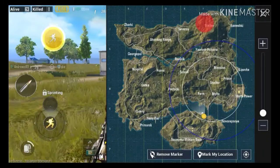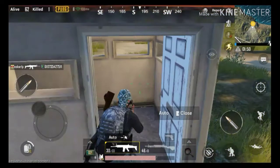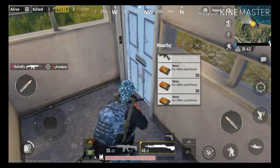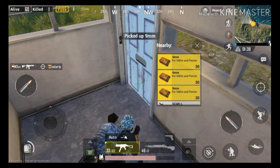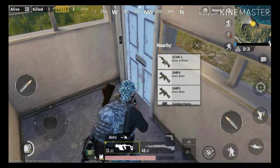Let's camp in this small room. It's good because you can't get shot from the window, so I recommend it if you want to camp. It's also very easy to kill another player if they are running around you.